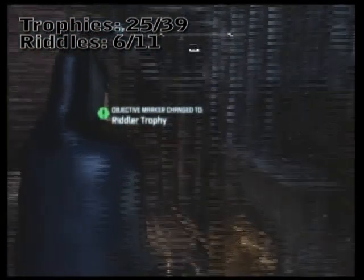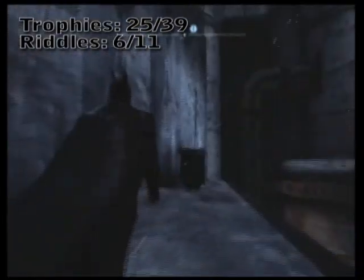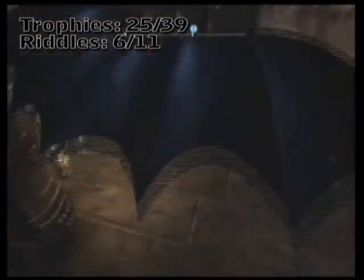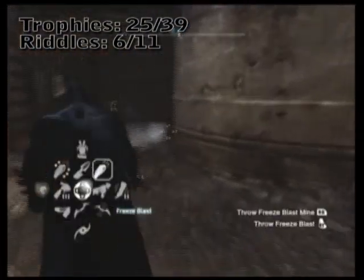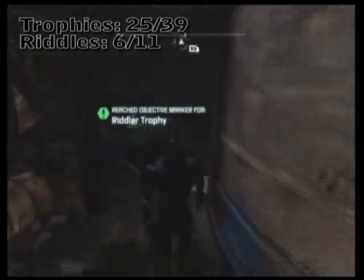We're just sliding down the perimeter of the forbidden zone — sort of a red area. Careful not to get too high, or automatic guns will fire on you. Out here in this corner you're going to see a steam vent-protected Riddler trophy. Not too unusual — just go ahead and cap it, and dive under.